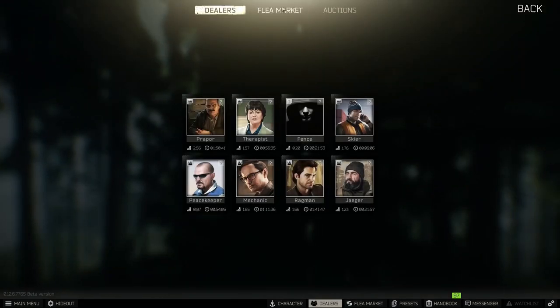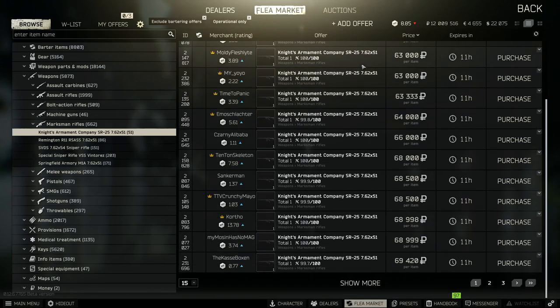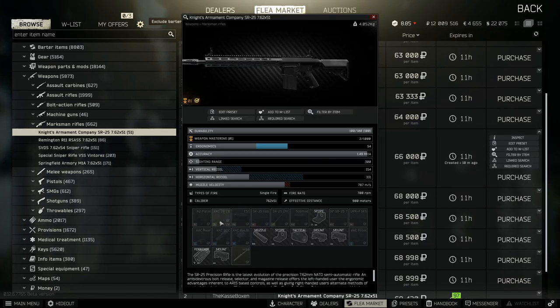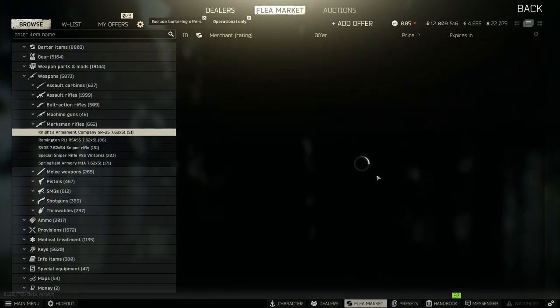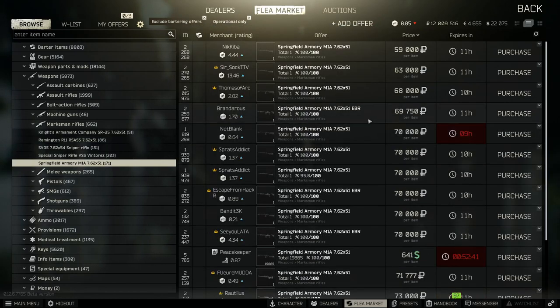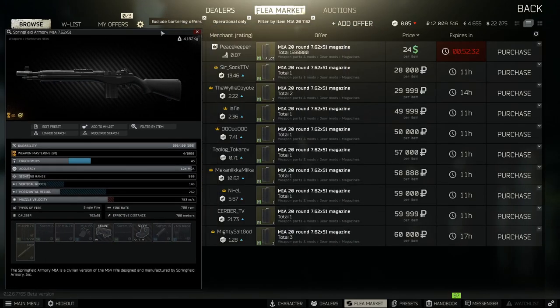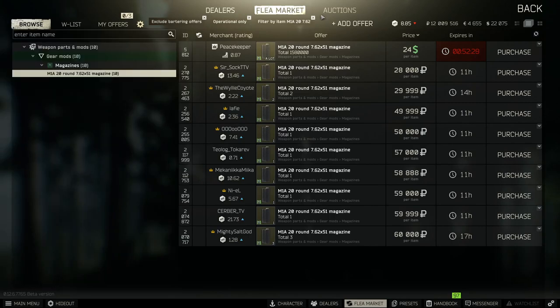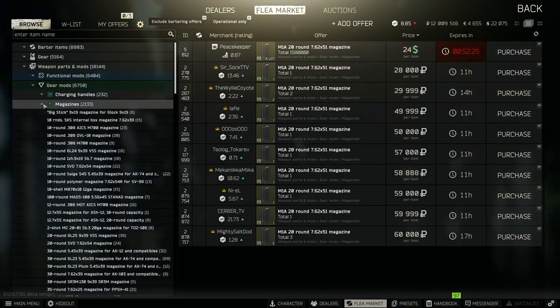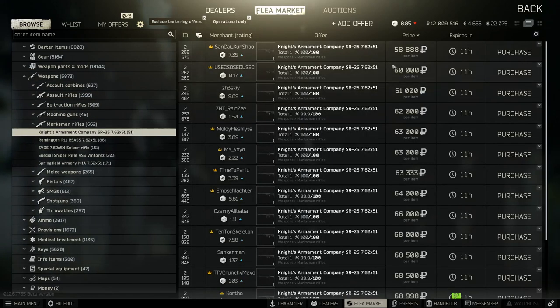I want to do this at least one more time but I don't see that many with magazines — there's still that 66k one but it only has seven rounds so it's not really worth our time. You can also do this with the M1A. Here's one with seven rounds of M80 in it, and these magazines are very costly. If you're an M1A user, this works for that weapon as well. You're still getting a very expensive magazine and between one and 20 rounds of M80, or a better round if someone's selling a customized one at a lower price.